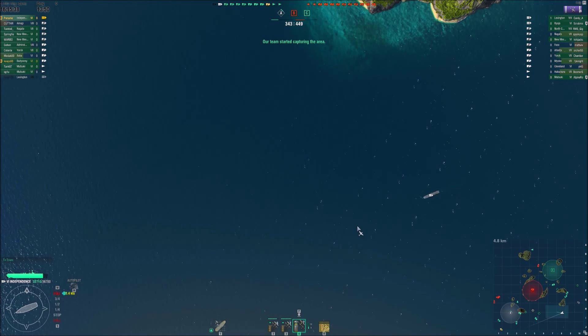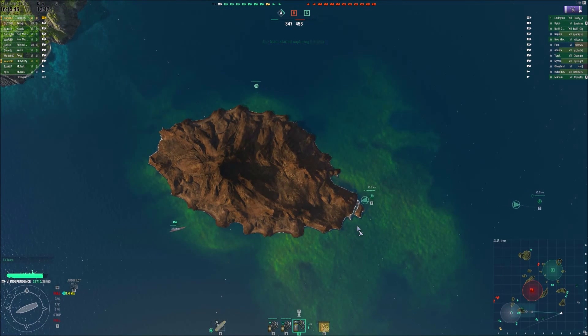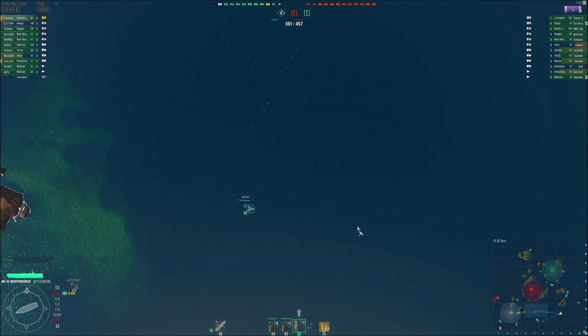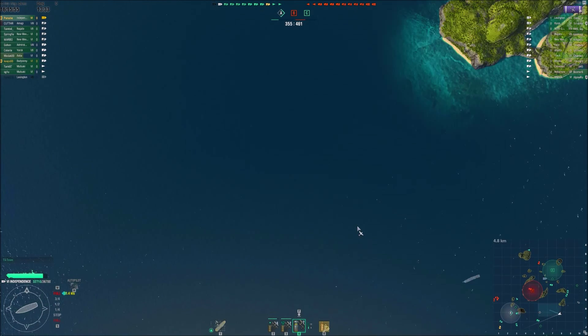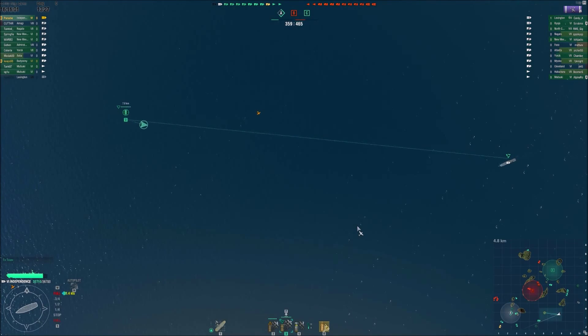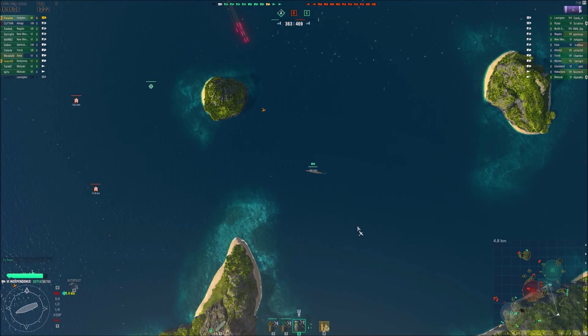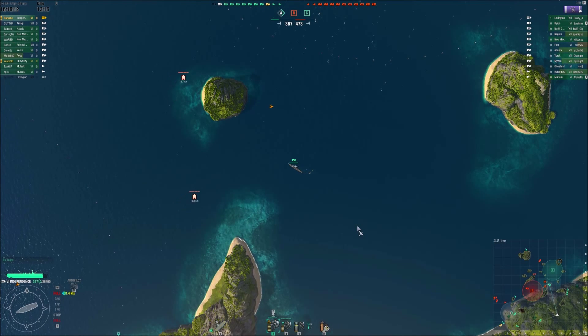We're still contesting A, they've got B, and we're still holding on to C. We're not taking A as fast as I thought. I'm trying to keep a squadron near my carrier. You only get two fighter groups and they're not fast — it's hard to be everywhere on a large map.